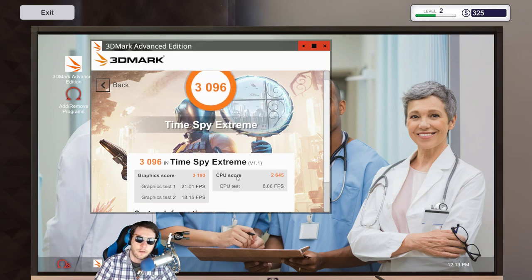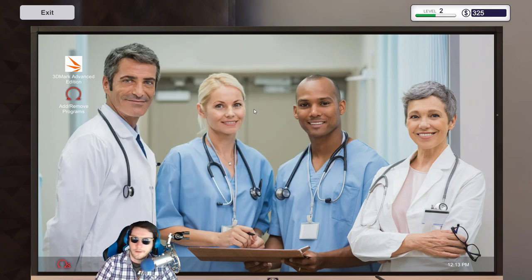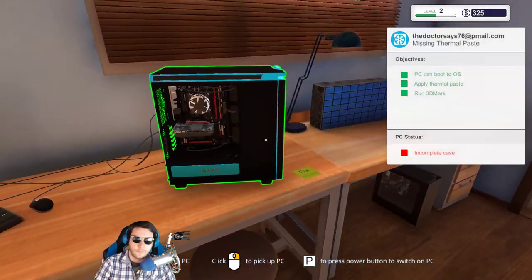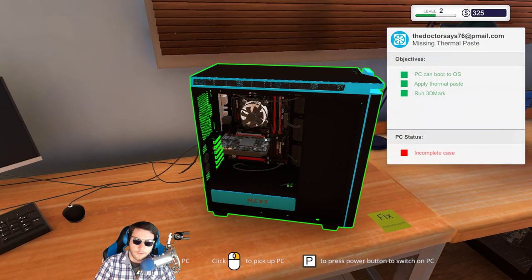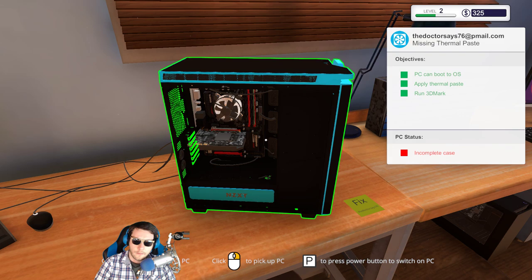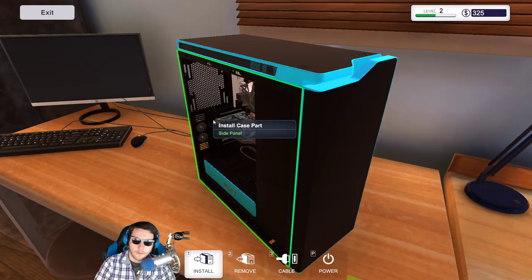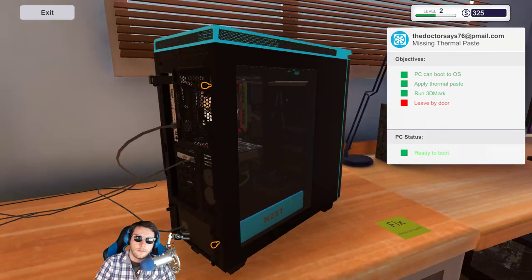And we all know whoever plays LEGO games is a complete noob. Looks like this thing is ready — we just need to put the case back on. Left-click to install side panel — boom. We're in this!